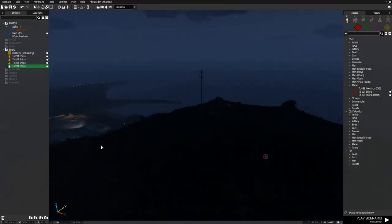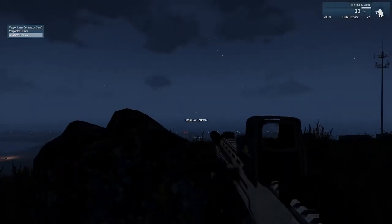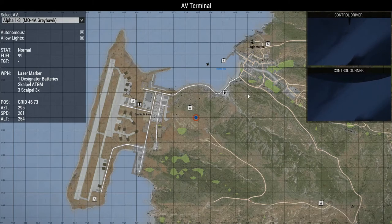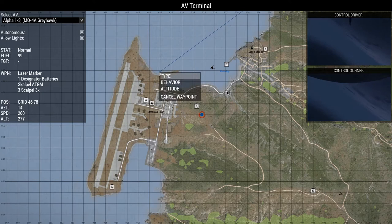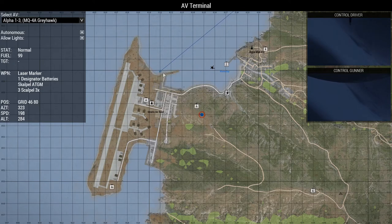That's it — let's preview the mission. Open the UAV terminal. First, you have to control the Greyhawk. You have to instruct the Greyhawk to fly to the airbase by clicking Left Control and Left Click. Then right-click, select Type: Loiter, Range 500 meters.